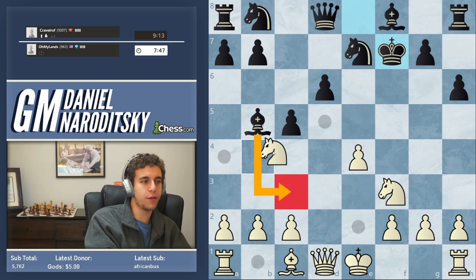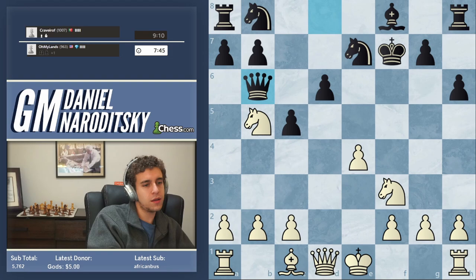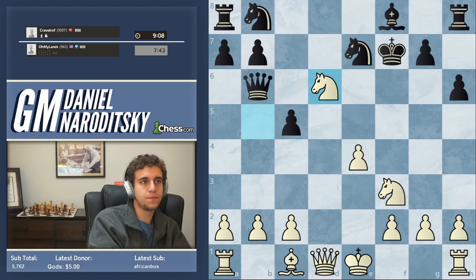He might play queen a5, but he plays queen b6, which is a whole lot worse because now he gives up another pawn. That's the danger of blocking the development of a piece — he's positioned the knight very poorly. Now he's down two pawns and his position is in shambles.